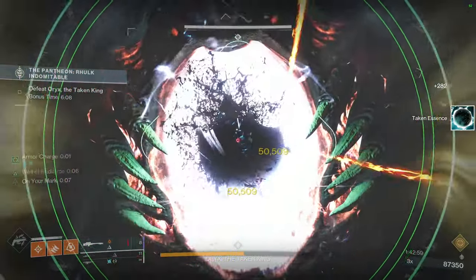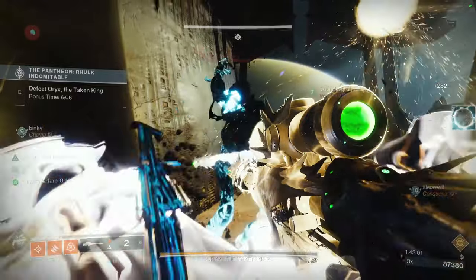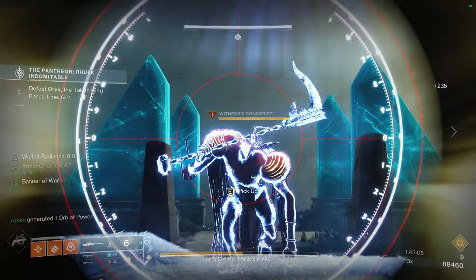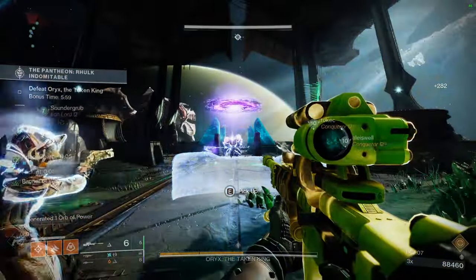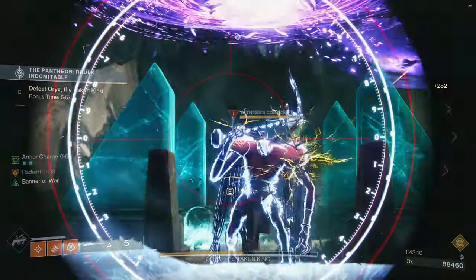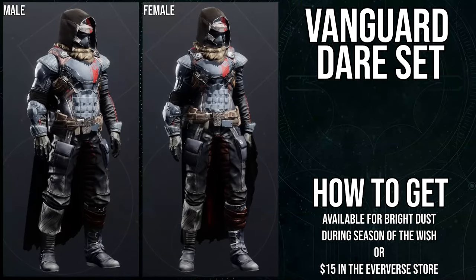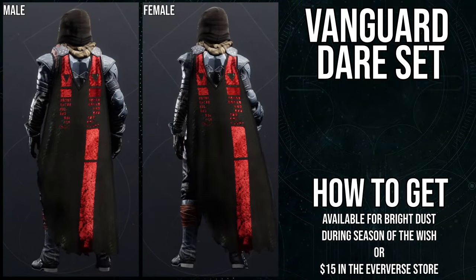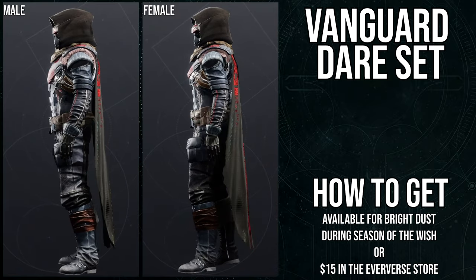That Forge armor did get sold before this one, so that armor is already gone. For Brightest, you can still get it through silver. So if you guys want to see that video, let me know in the comments below. But to start off, let's look at the Vanguard Dare stuff. I definitely think the Vanguard Dare set is essential for a Hunter just because there's so many good pieces.